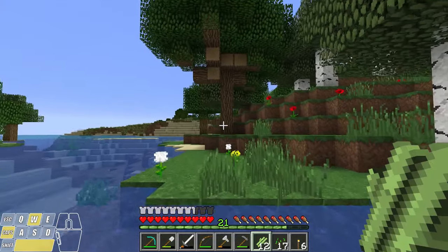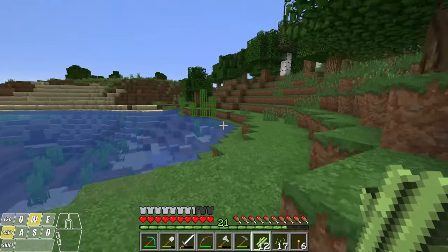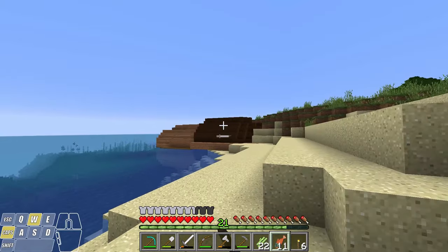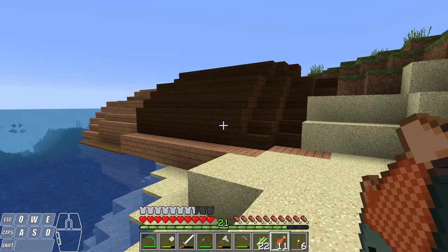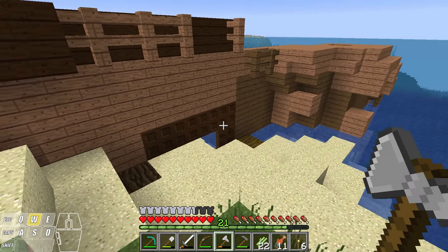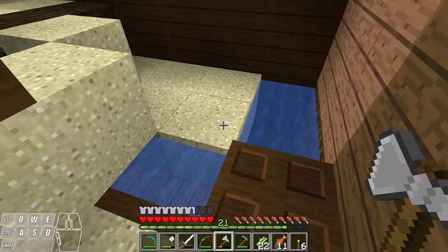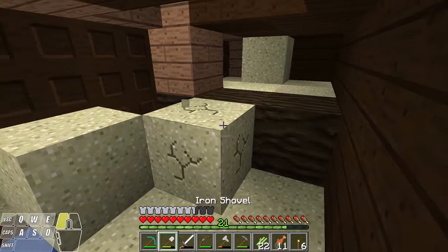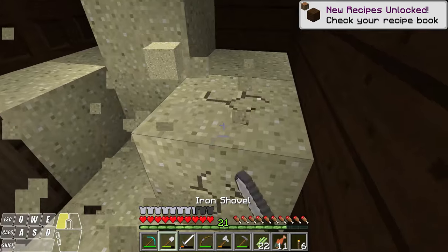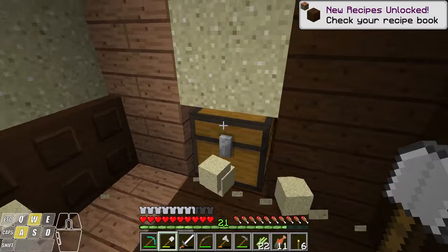I saw some more on the other side of these trees. There's a couple more. So I've been walking along the shore looking for more sugar cane and I found this shipwreck. Now there's treasures inside of these, so let's explore this thing together. Let's see if there's an easy way in — it's actually on its side. Let's see what's in here. Looks like we got some sand in here inside what would be the captain's quarters, and there's a treasure chest.